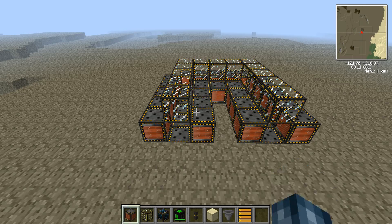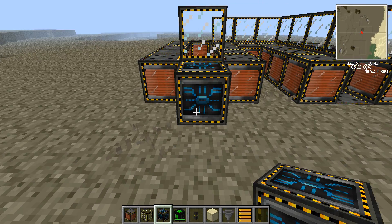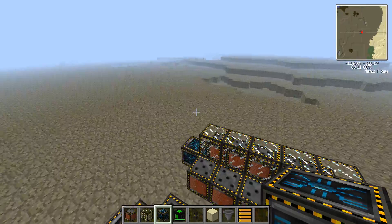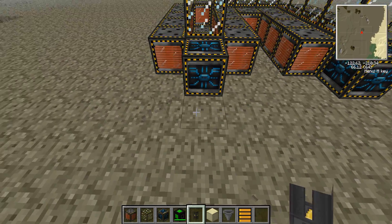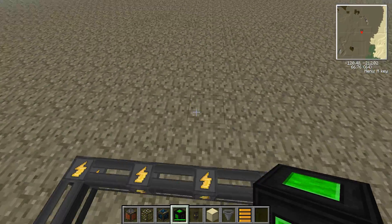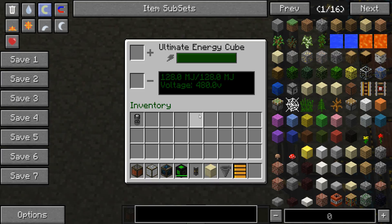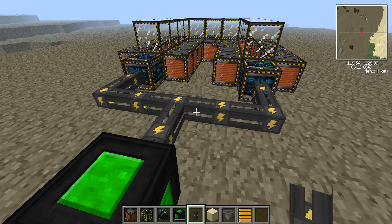Now we're going to be using our particle accelerators. You're going to have to place one here facing into it, and you're going to place one here facing into the little thing that we've got going here. Then grab your cable, connect up your cable like this to an energy cube. I've got an ultimate cube here, and then I'm just going to use an infinite battery as well, just to keep it powered.